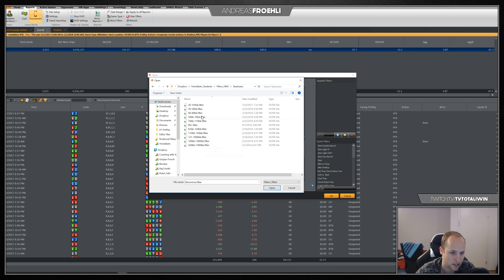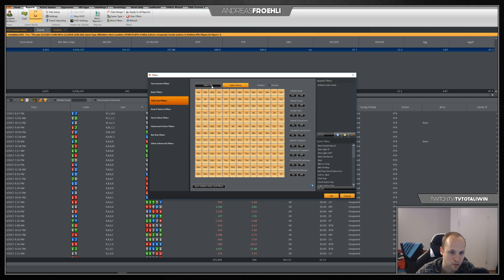You can filter by stack sizes. I found out recently I'm not doing great in cash games up to 100 big blinds, but when deep-stacked with less rake I do much better. You can look at your ranges — how is my button range doing, how is my cutoff range doing — save them and create them with hole-card filters. You can also filter by board textures — paired boards, monotone boards. I try to filter out the most relevant spots, the ones that create a lot of win rate at the end of the day.